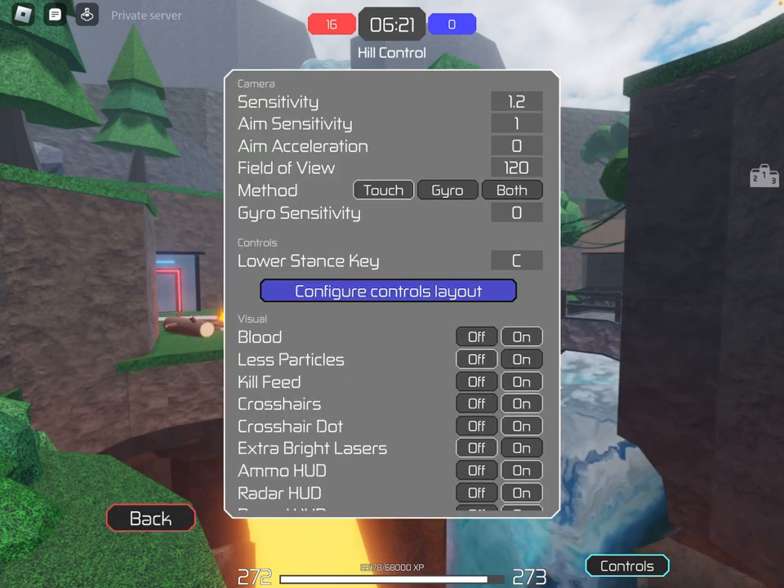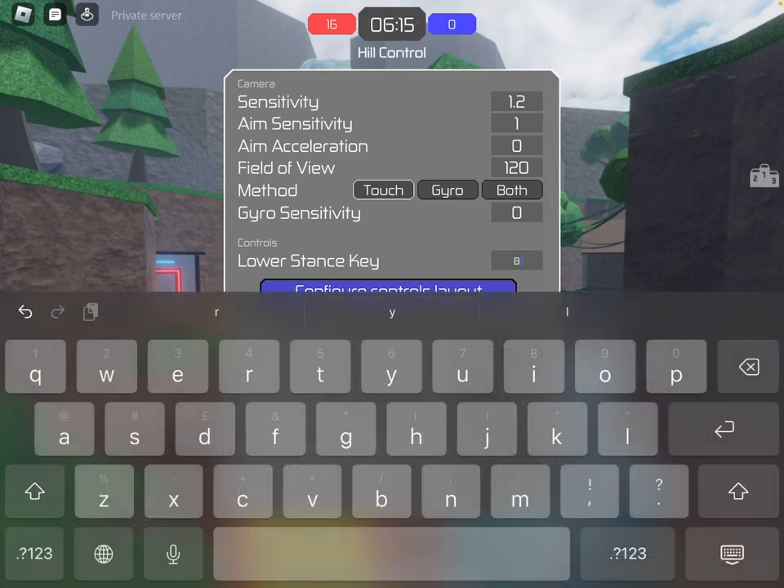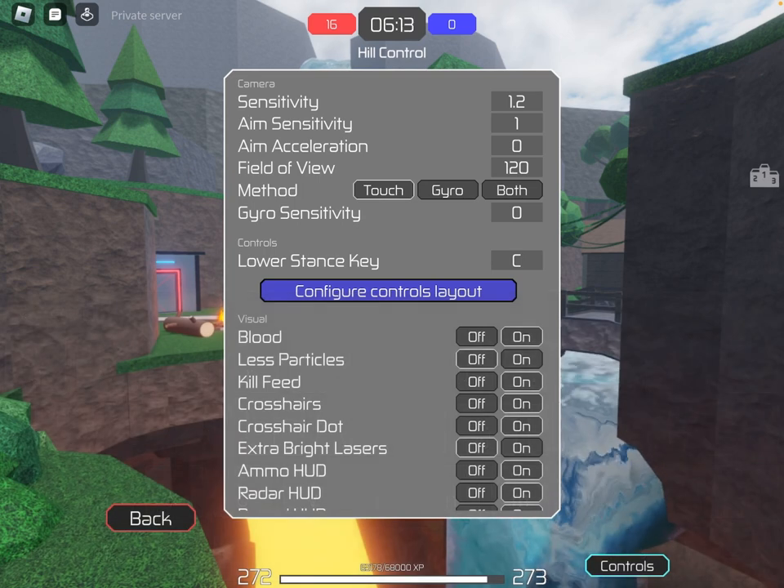And if you go into Settings, there's this new lower stance key. I'm not really sure what it does — I'm just gonna set it to B. You can't change it actually, I don't know why. I think that makes you prone instantly, but you could just dolphin dive. I don't really know.